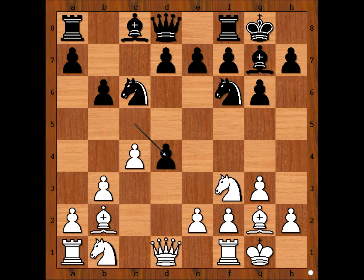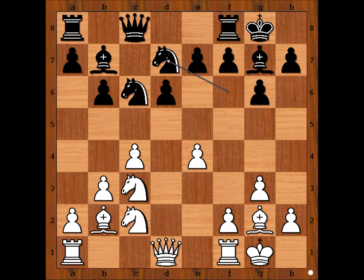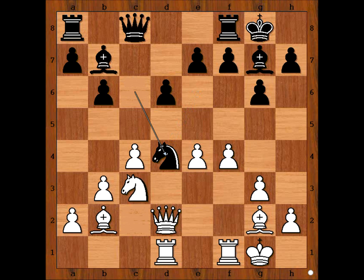d4, c takes on d4, knight takes on d4, bishop to b7, knight to c3. Golombek played queen to c8, knight to c2, d6, e4, knight to d7, queen to d2 connecting rooks, knight to c5, f4, knight to e6, rook from a to d1. Golombek played knight to d4 — black has less space on the board, so he wants to exchange some pieces. Knight takes knight, knight takes knight, knight takes knight — it is white to move.